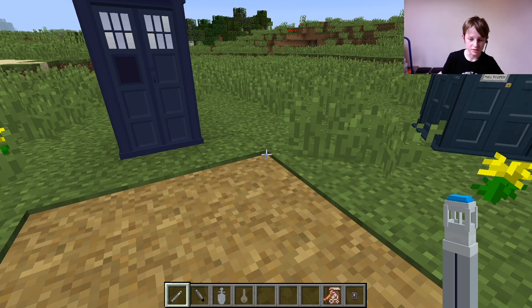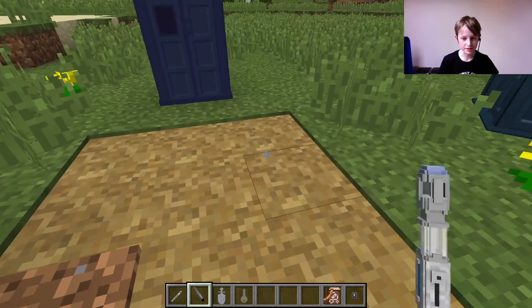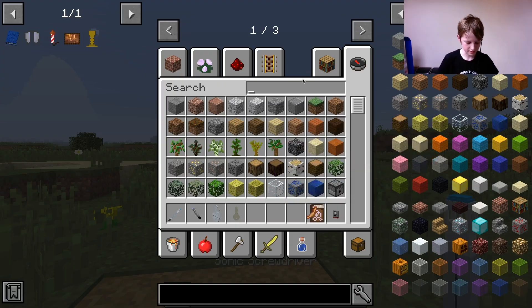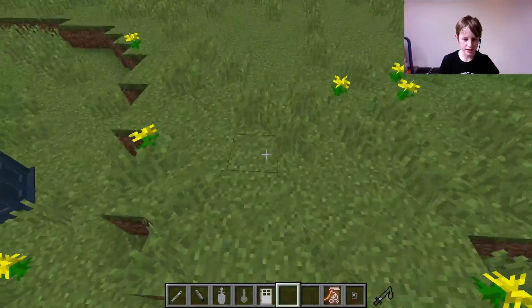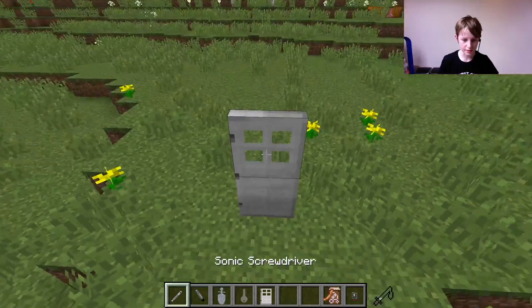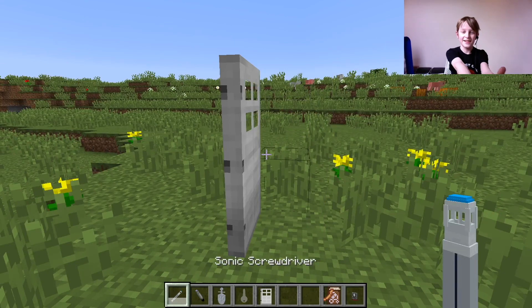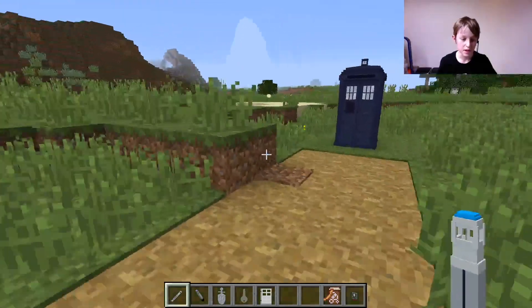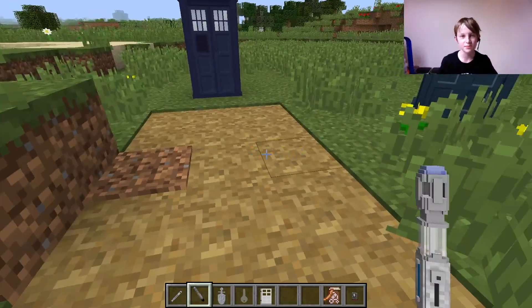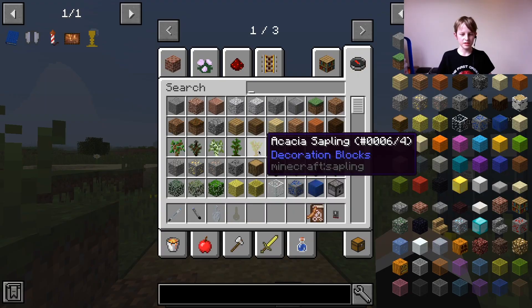I'll look on the wiki for that. But with the sonic screwdriver — if I get an iron door, I was thinking about this: with block interactions mode, you can open it. So that's something it does. This is the Tenth Doctor's sonic screwdriver, and it extends. These are just one pair of sonics you can get.